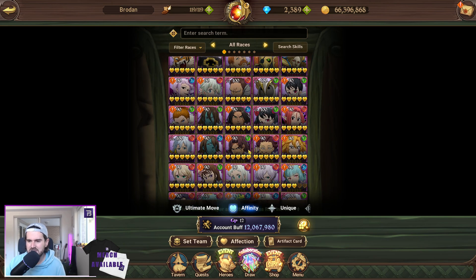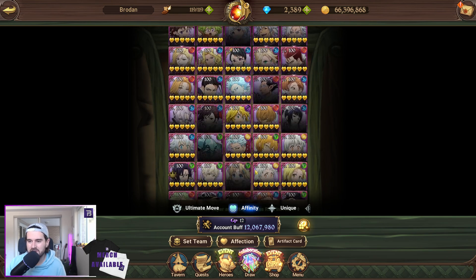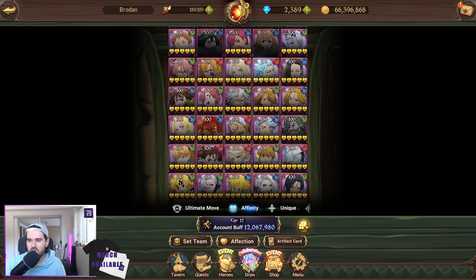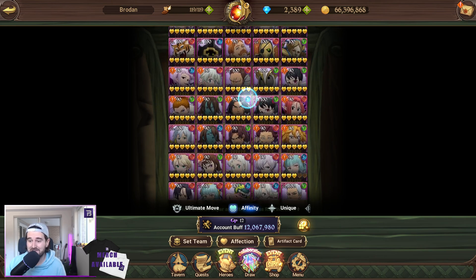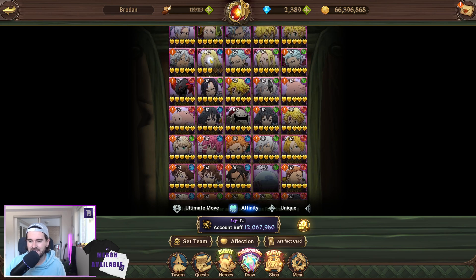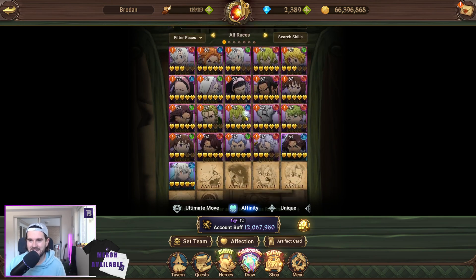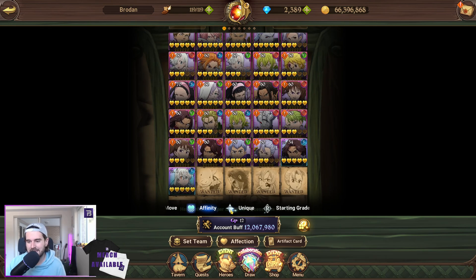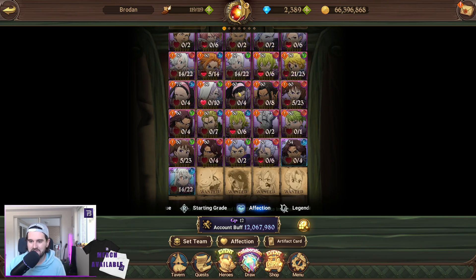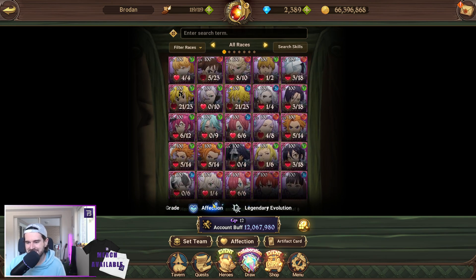Affinity-wise, I'm working slowly on getting max affinity for everyone — we're trucking along quite nicely. We've got a lot of affinity now that I look at it. That one requires CC food which I very rarely have extra of. We're definitely getting there, and at the bottom there are just a few more still lacking.